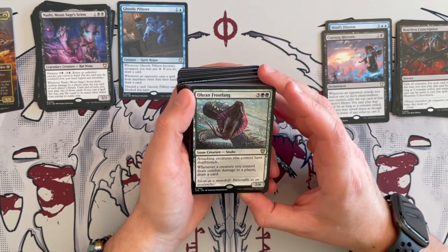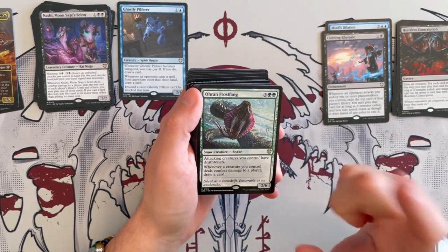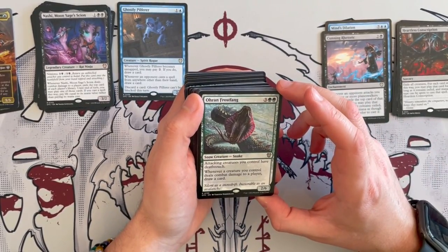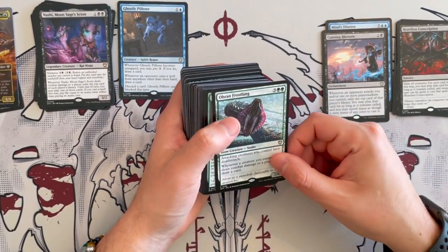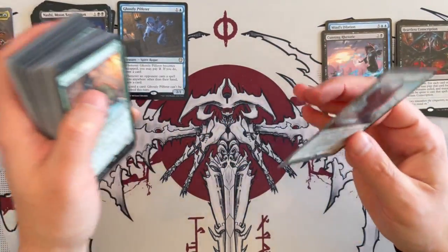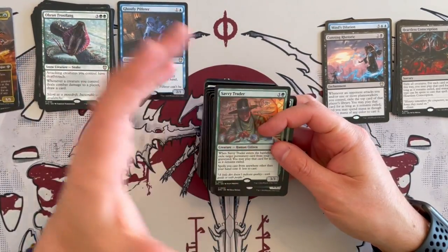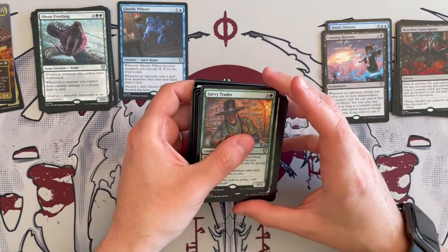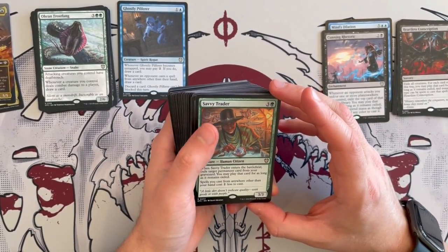Ohran Frostfang is a 2/6 Snow Creature Snake that costs 5. Attacking creatures you control have Deathtouch — great for making them go through because people are going to be very ready to block them. And whenever a creature you control deals combat damage to a player, you draw a card. More on the theme of what the deck wants to do, and it's not limited to just one creature — so it's not exactly that theme but it's adjacent, and drawing a card for any creature dealing damage is insane.